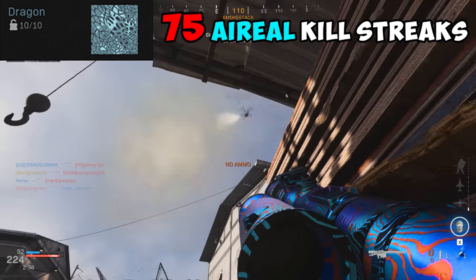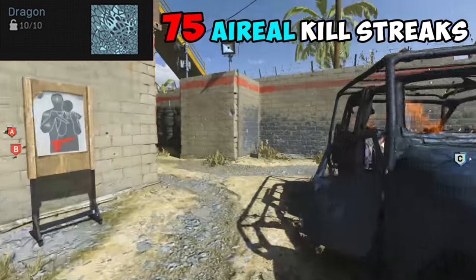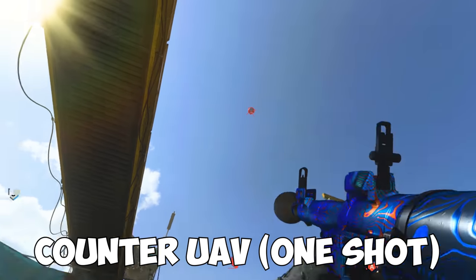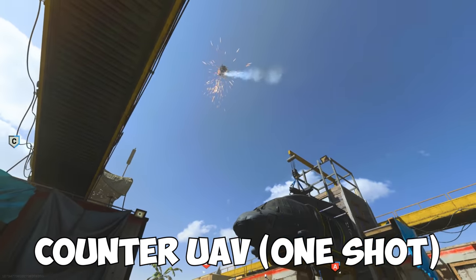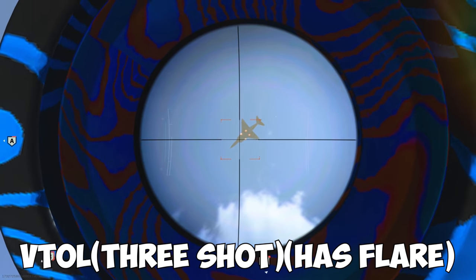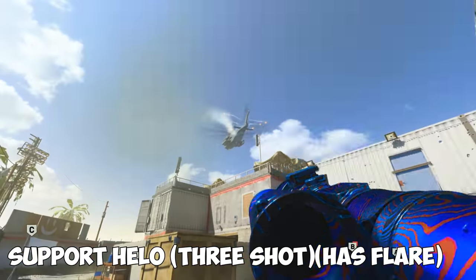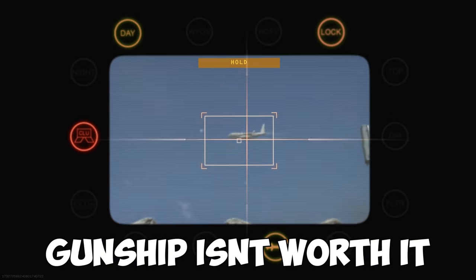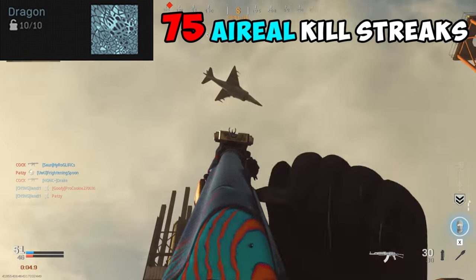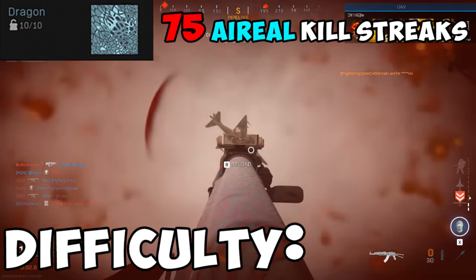For Dragon, you're going to need to destroy 75 aerial killstreaks. Just shoot down those killstreaks your team won't stop complaining about. All aerial killstreaks include: personal radar (one shot), counter UAV (one shot), UAV (one shot), VTOL (three shots, but it will deploy flares making your first shot miss if you're using a lock-on launcher), chopper gunner (same), and support helo. The gunship can't be hit, so don't waste your rockets on it. A method I use for getting kills done faster is to play with a buddy and have them unload a clip into the larger killstreaks to take them down quicker. Difficulty? Not too bad.